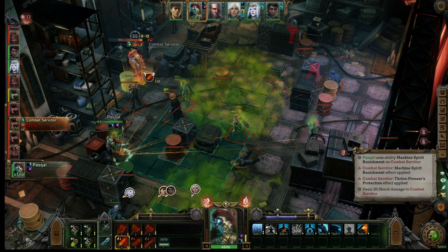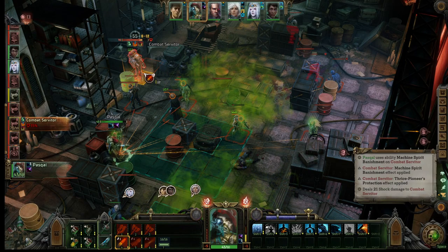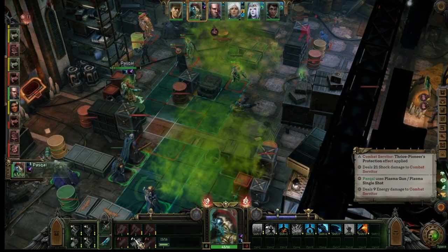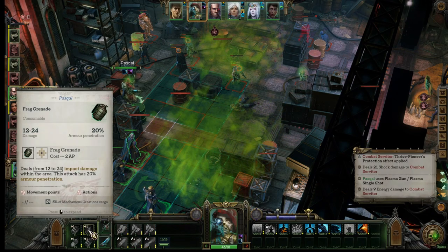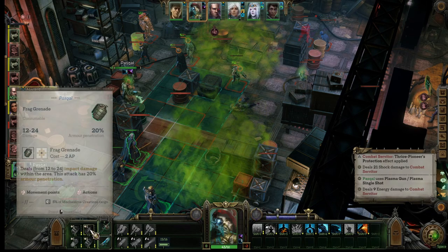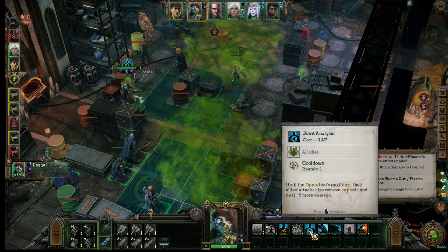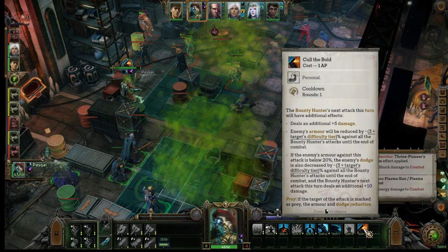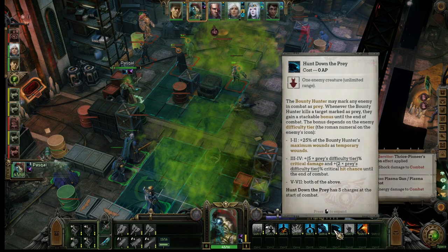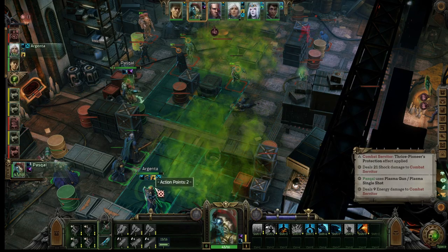I could end that servitor, but then this guy's just going to come out and melt at us. I think I have to do that. I should have done this — because I could have done this, and then this, and then done the attack, which would have done more damage. I'm just not doing this right. Alright, Pesco, you're basically done.